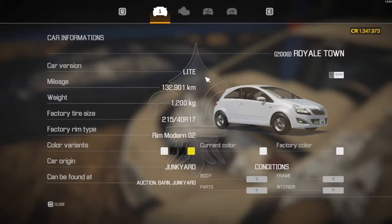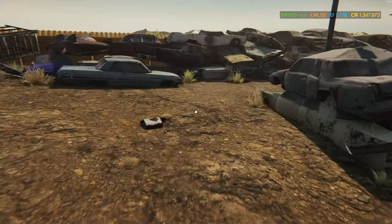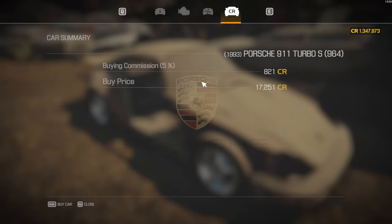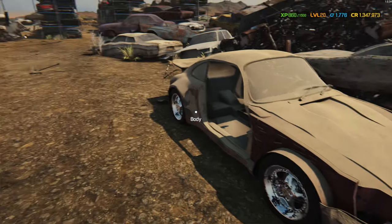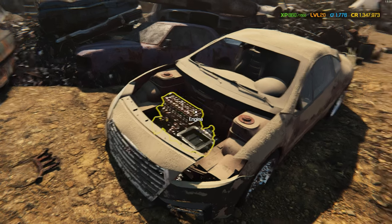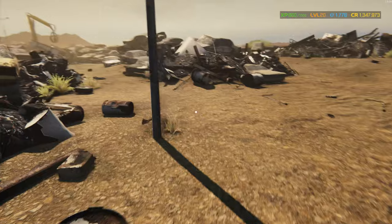We've got that Nissan 350Z. The cars are really cheap at $3,300. Let's see what we can find. Ooh, a Porsche! And then, finally, this one over here. Let's go get the Porsche. Here we go.